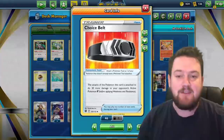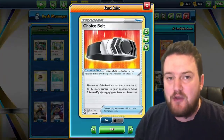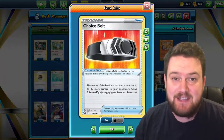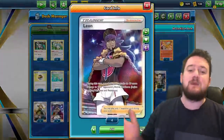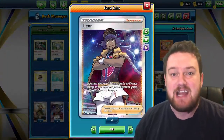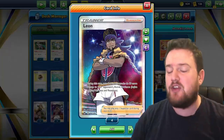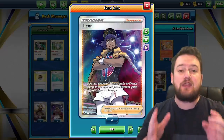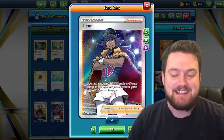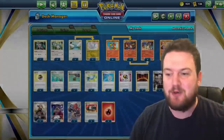We also have Choice Belt, which can push our damage all the way up to 330 to knock out pretty much even the biggest VMAX Pokemon. Plus, we can even use the supporter Leon to get 30 extra damage. That means this one-prize attacking Charizard that can be powered up in a single turn can theoretically deal 360 damage — a massive number for a one-prize Pokemon to hit.